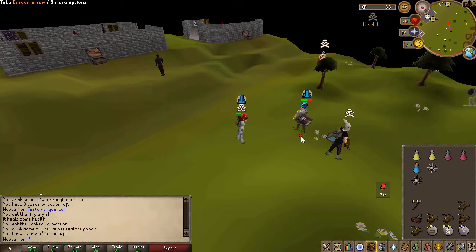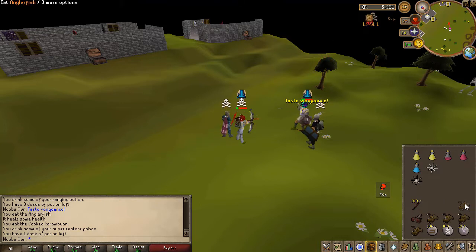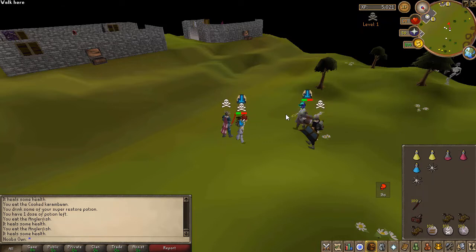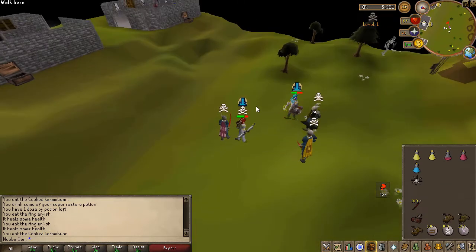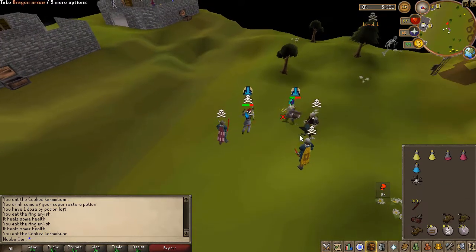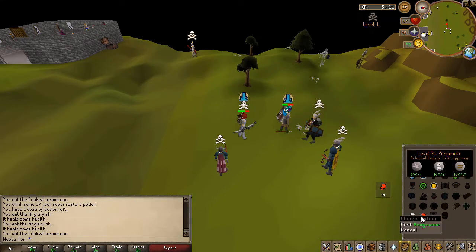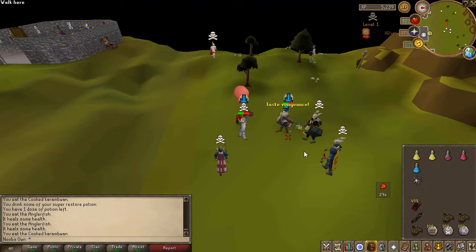Let me switch back to the Twisted Bow. I'm not hitting anything — this is trash. Here we go, risk it for the biscuit! Eat up. He's risking it too — actually no he isn't. The Twisted Bow hit zero of course. Let me run around a bit; these bots are getting in my way. I should have another special attack in a few minutes, so I just want to survive until then.